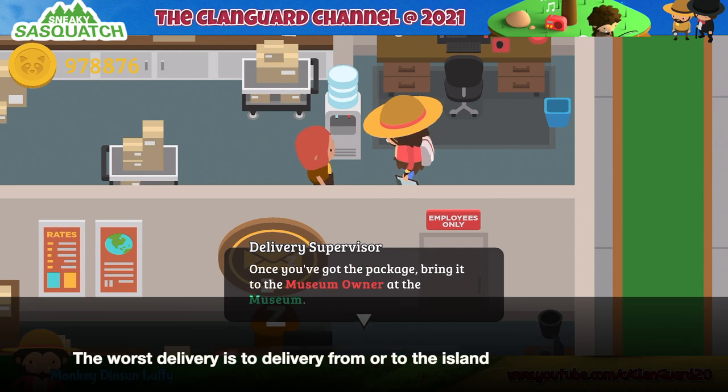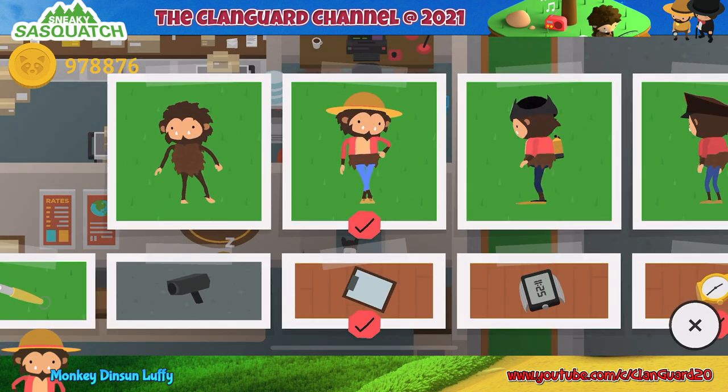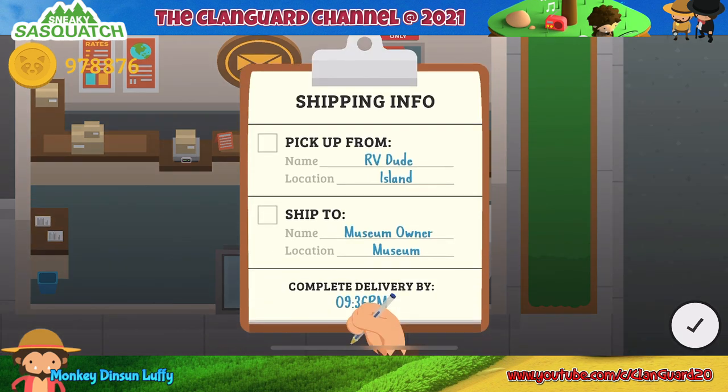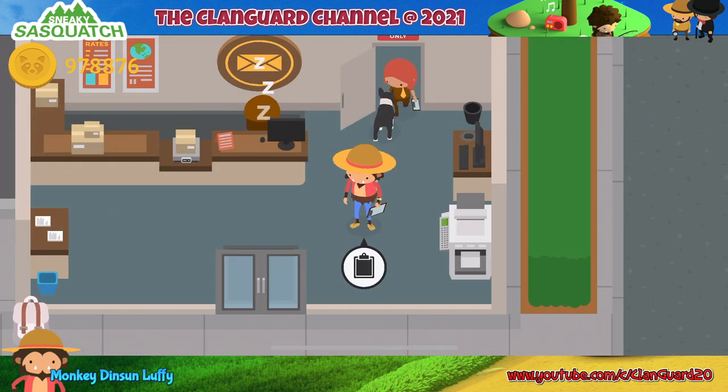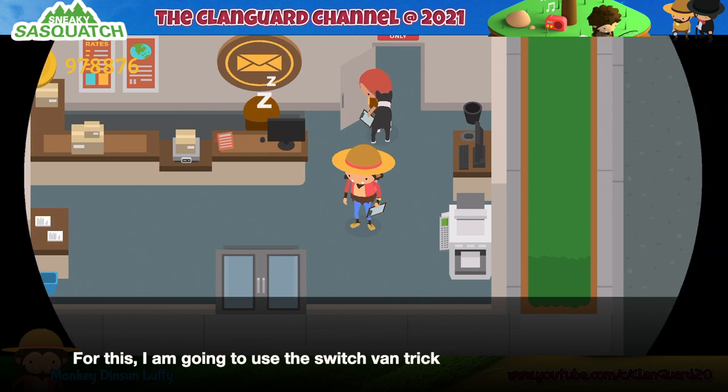The worst delivery is to deliver from or to the island. For this, I am going to use the switch fan trick.